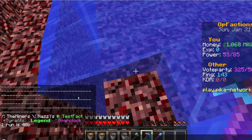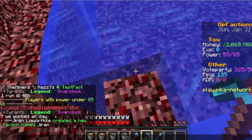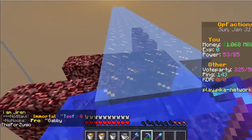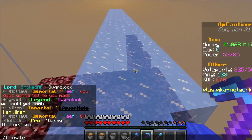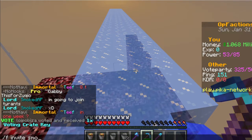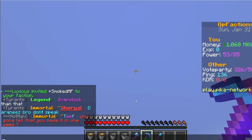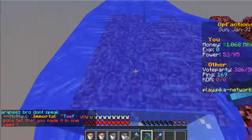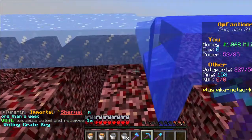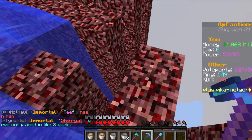You can do slash f low power to see everyone's power who isn't at max. To invite people, do slash f invite followed by their name. Once they join, set faction perms for everyone. For the faction home, do slash f set home so members can teleport there quickly.